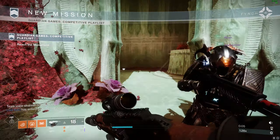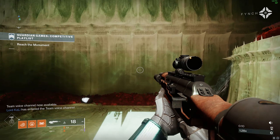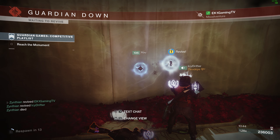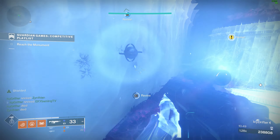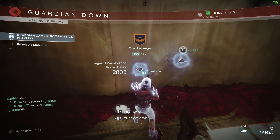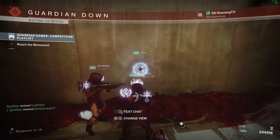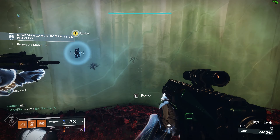When you load into the mission, go to the back wall — this is spot number one where you can do the method right here. It's pretty easy: two players kill themselves and the other player resses them. You have to res them both fast to get the medal, then you rotate. One player resses, then kills themselves, and the third player resses — you keep going around and around doing this. You have to rotate, otherwise you won't get the medal.